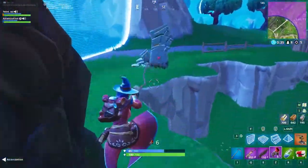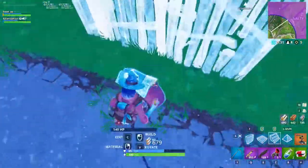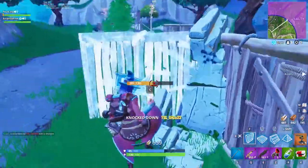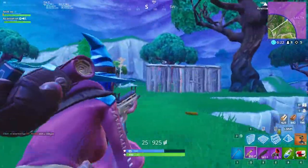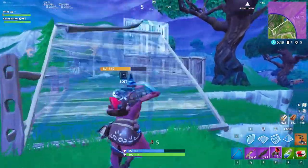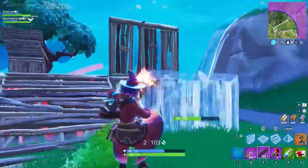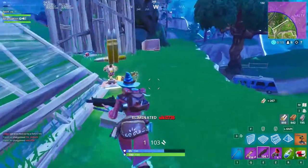Another variation is to forgo the SMG altogether, regardless of shotgun. While many players would argue that a pump with no SMG puts you at a big disadvantage, there are ways to compensate. One way is to use your AR as a switch weapon instead of an SMG. Another, more difficult way is to build in between every shotgun shot to compensate for the pump and heavy shotgun's slow fire rate. Although this takes some skill, it isn't always an option depending on the situation.